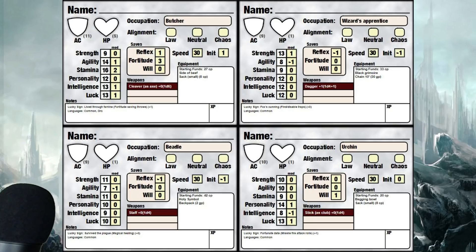You have your normal saves: Reflex, Fortitude, and Will. Your speed is determined by your race. You've got your starting equipment and stuff like that. What I wanted to show is that you're not starting out as a fighter, a cleric, or a rogue — you're starting off as a normal guy. You're starting as a butcher, a street urchin, an elven glassblower — you're not going to start as a hero. You become a hero if you survive, and you get to level up to one and actually take on a class at that point.